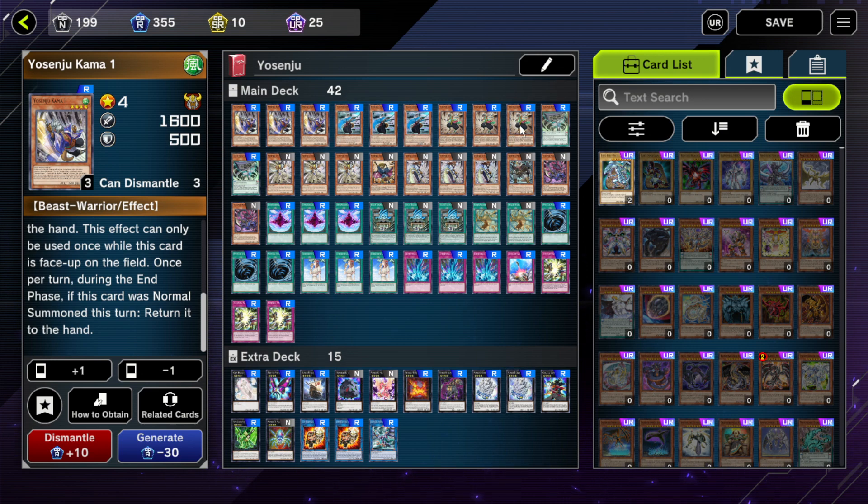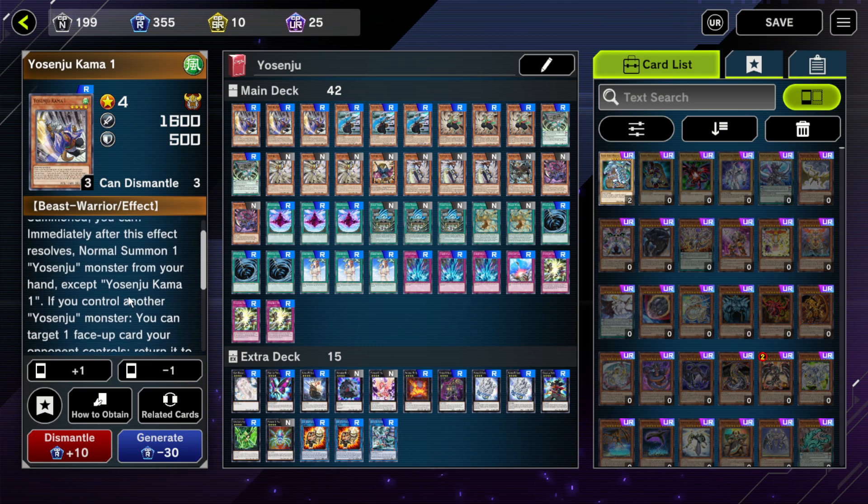First off, we have Karma 1. Karma 1 lets you bounce an opponent's card if you control another Yosenju monster. This can be good for getting rid of certain floodgates — for example, Secret Village of the Spellcasters might be one that you'd want to get rid of with this effect specifically.